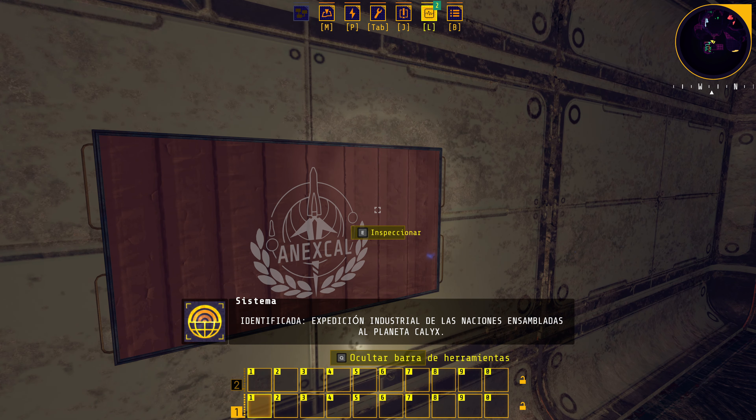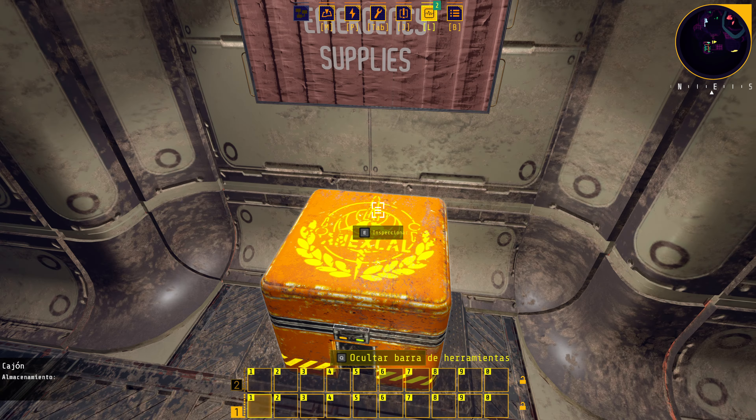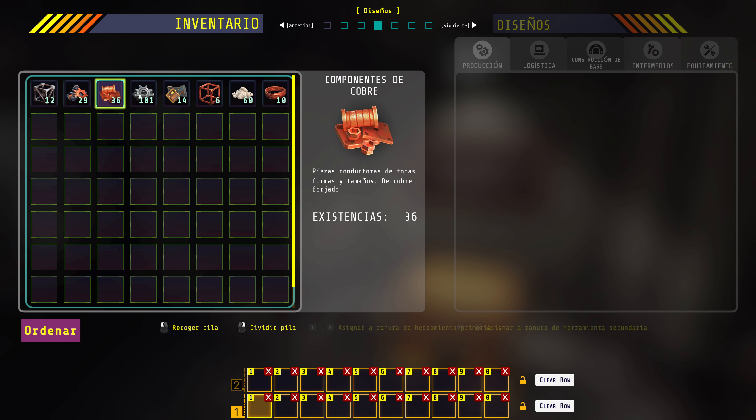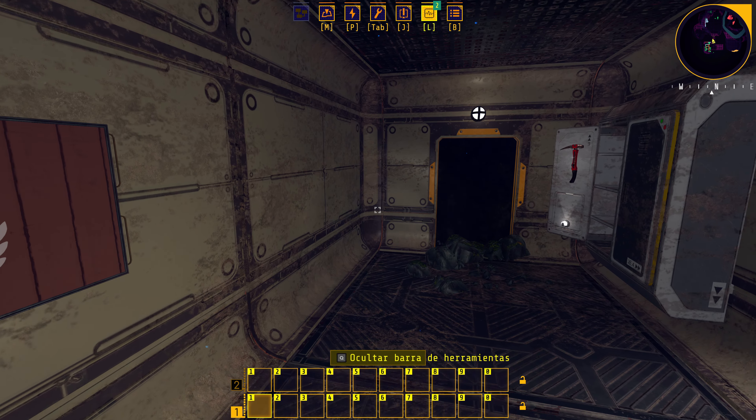Estamos en el planeta Calyx — Exposición industrial de las naciones ensambladas. Encontramos suministros de emergencia. En el inventario tenemos bastidores de hierro, componentes metálicos, componentes de cobre y hierro, componentes electrónicos, bastidor de cobre, piedra caliza y cable de cobre. Tenemos un montón de cosas ya sin haber salido aún de aquí.